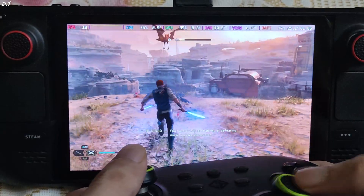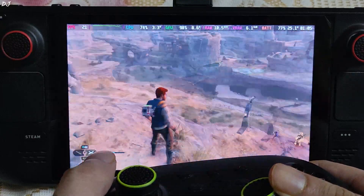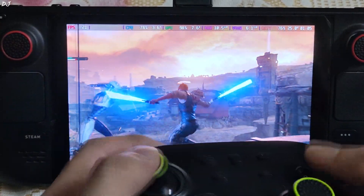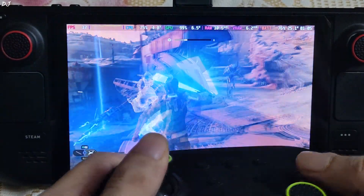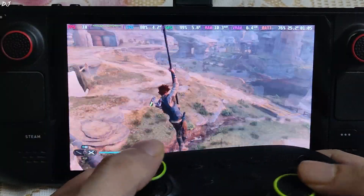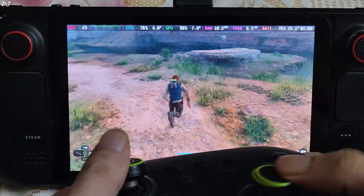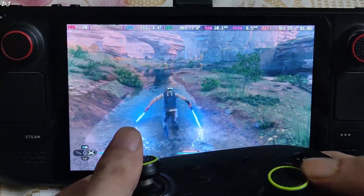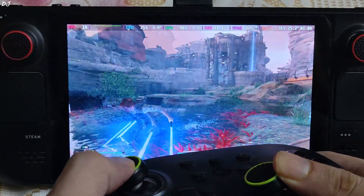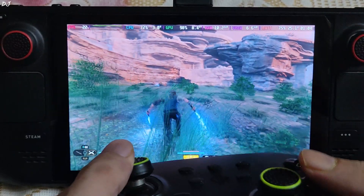FPS is 17 to 20 in this particular area, which is very demanding. The next area will get loaded up — still around 20 FPS. Performance is still rough on Steam Deck, but the good thing is the game did not crash. This is the game running on Planet Koboh, a very demanding area. FPS ranges from 17 to 25. Now I will show you how to install LukeFZ's mod.